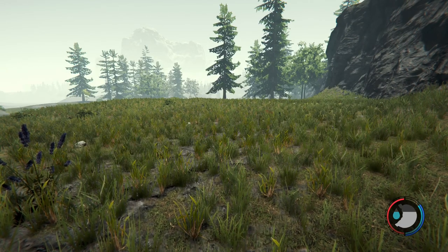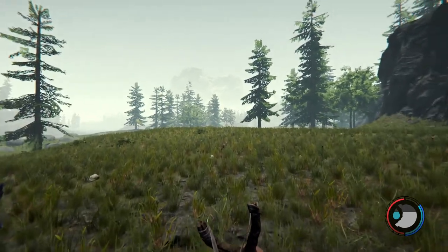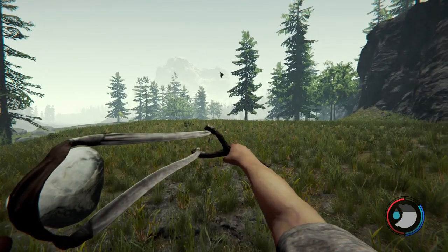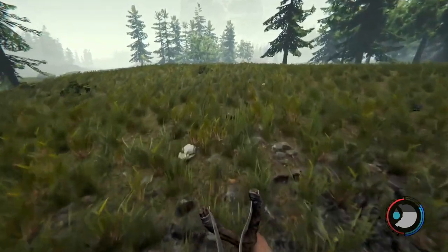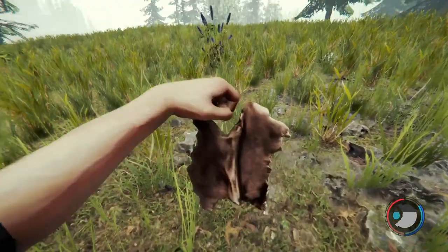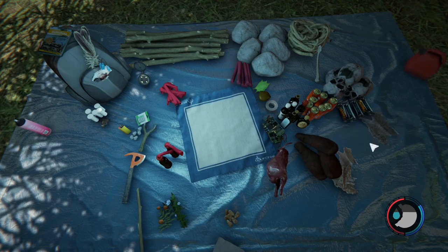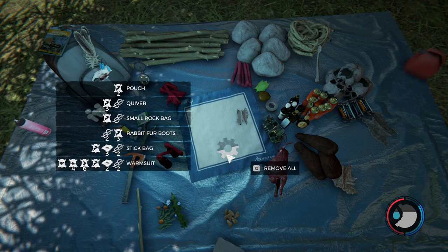The slingshot is really useful early on for getting rabbits and it has a little bit of an area effect. So you can see, just took one shot — we can skin the rabbit and not only does the rabbit provide us food, but if we go back to our inventory and take a look at the rabbit fur, it gives us access to things that are going to be pretty useful especially early on: the quiver for holding arrows, the pouch for holding berries, the small rock bag, and the stick bag for holding more of those items.